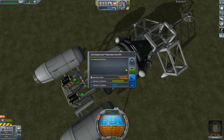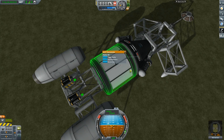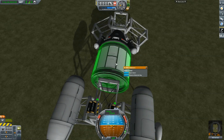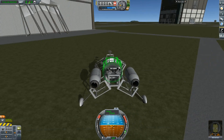Every planet and moon has multiple regions or biomes where you can get more and more science, and this is definitely the easiest method. Just build a little rover, go around, and collect all the science. I hope this helps — tune in next time for part 6 of the Easy KSP series. Leave any questions or comments below, and good luck and have fun!